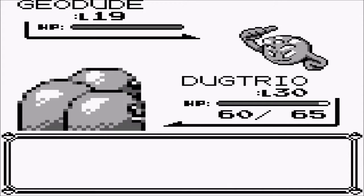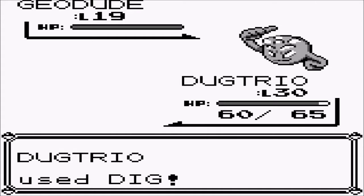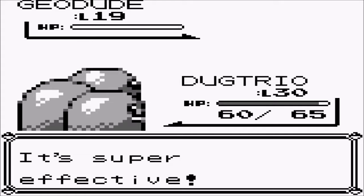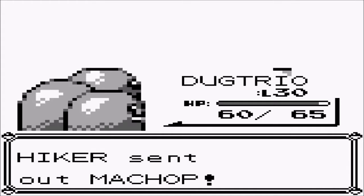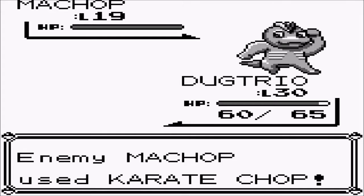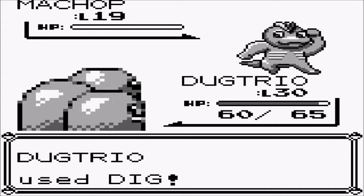The next Fighting move available is Submission — 80 power. I don't even remember the accuracy because I never used it. And it has recoil on top of that. How does an 80 power move have recoil? That's just ridiculous.